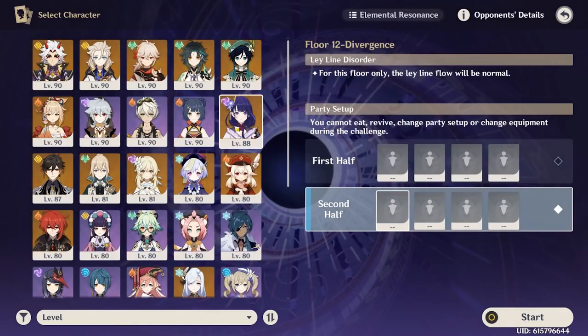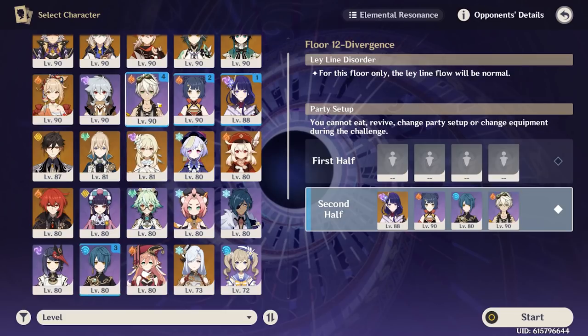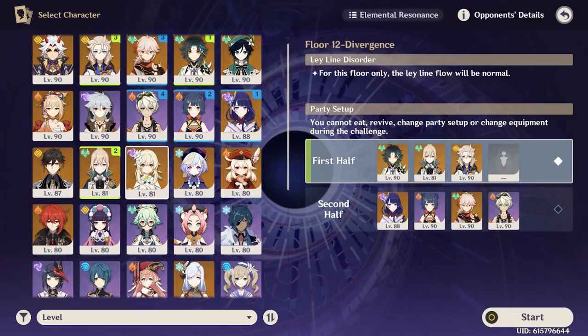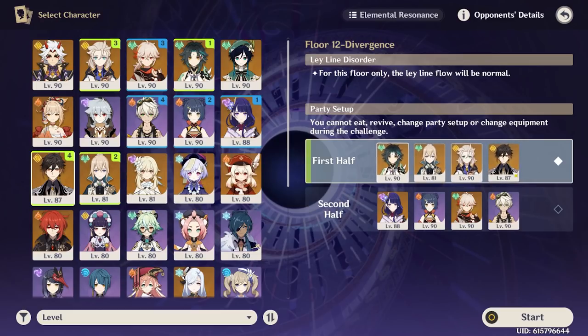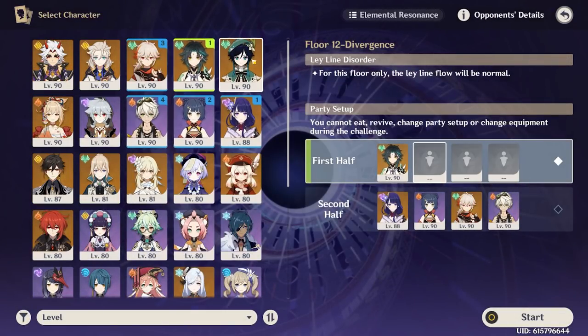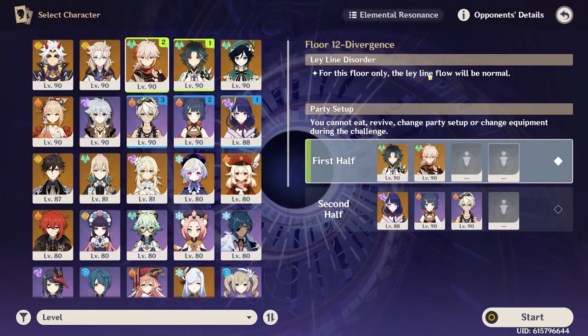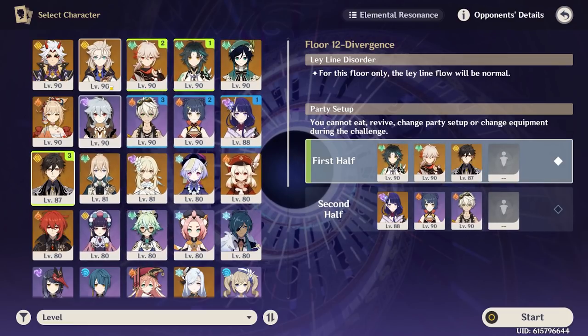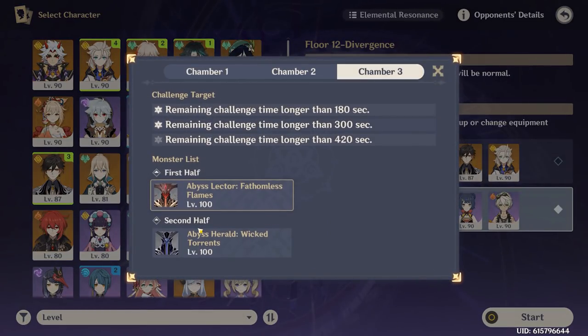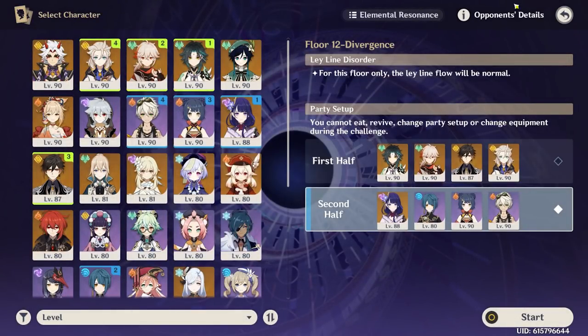National Team is always a good bet for almost any floor, and you have all the characters to do it. For the top half, you're probably fine going a basic Zhongli comp with Albedo and Zhongli — your Zhongli is level 87, which is great. Maybe instead of Jean I'd go Kazuha on top for the Swirl, then Zhongli and Albedo. You can probably still have Xingqiu on the bottom too, just to get through the first two halves easier.